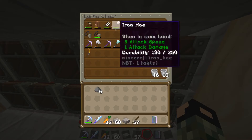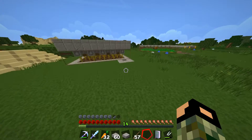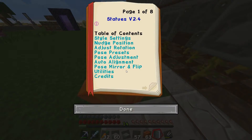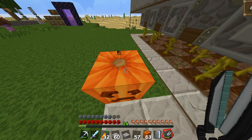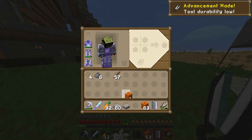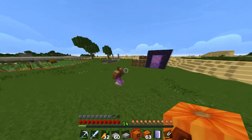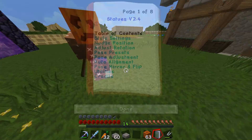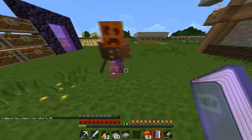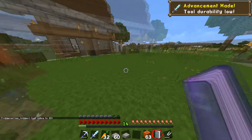I need shears. There we go — and you have plenty of pumpkins. Basically what this allows me to do is create... Let me get my wither skeleton head. And there you go. Now if I use the book — style, stand visible — there we go. Now he seems like he's walking. This looks so goddamn awesome. Let me see if I can name him.